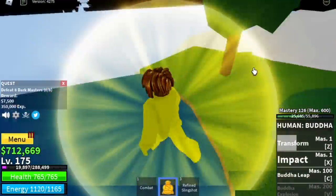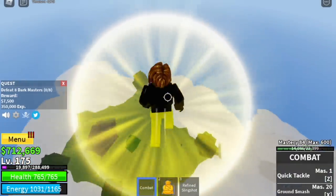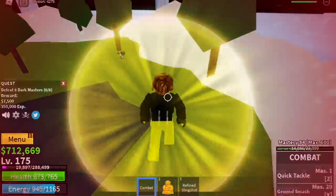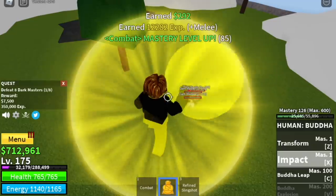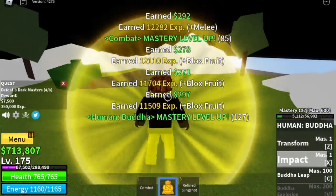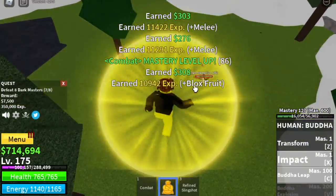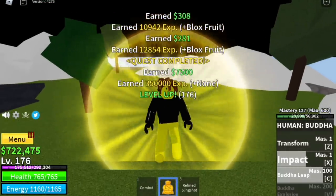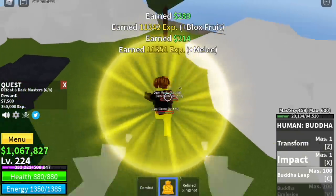The Dark Masters are located here by the waterfalls — just freefall. You need to defeat 8, lure 4, and punch them until you defeat them. Use your skills: Impact or Buddha Leap if needed. Defeat 2 sets to finish 1 quest. The goal here is to reach level 225. Stat check: 259 melee, 158 defense, 258 blocks fruit.